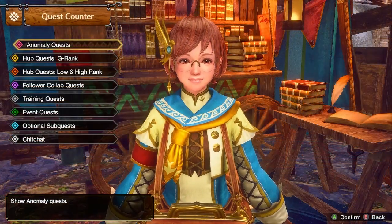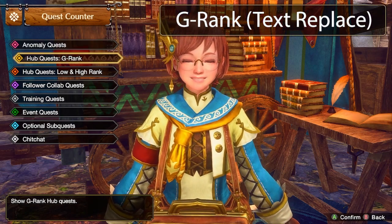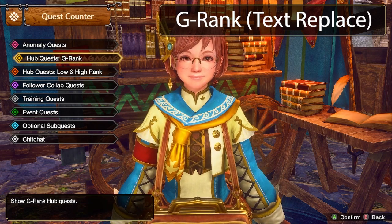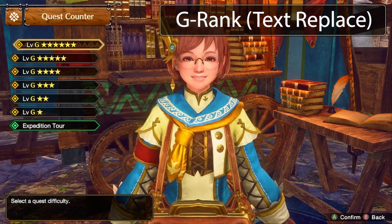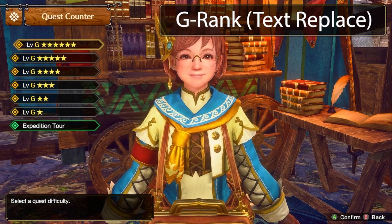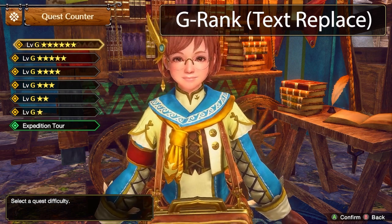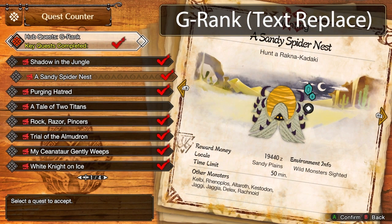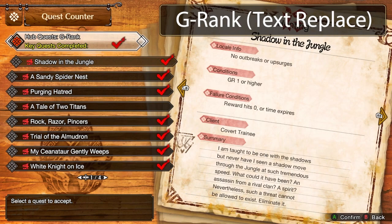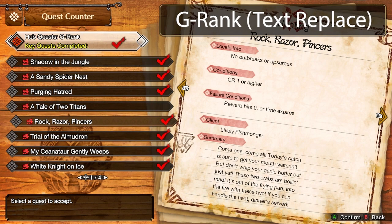Moving on, we have the G-Rank Text Replacer. What it does is replace a lot of the Master Rank text with G-Rank text. If you played any of the games before World, you'd know what G-Rank is — it's basically what Master Rank is, but they replaced it. I don't even know what the G stands for, but it should stand for OG now. If you are a new World elitist, please look away.